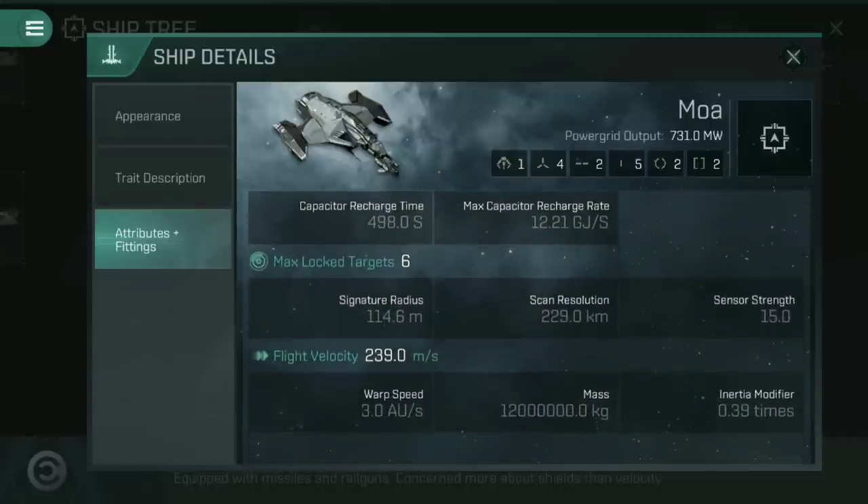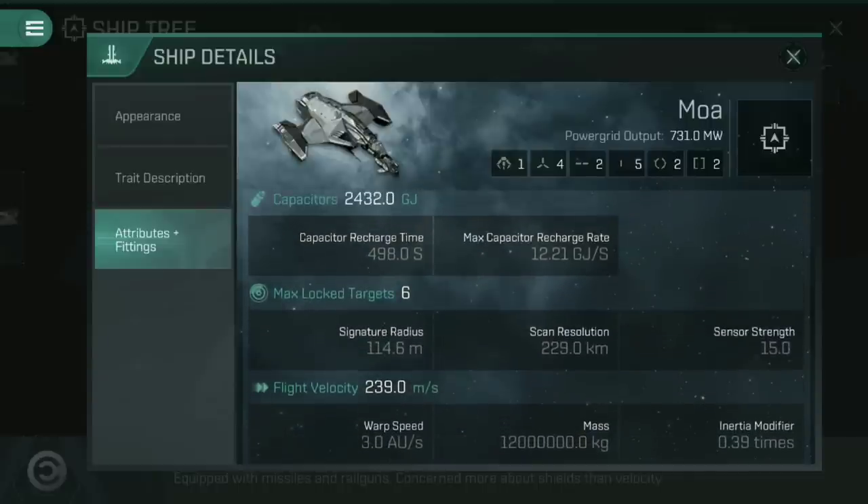Scrolling down a little further, you can see it's got a decent-sized signature radius of 114.6, meaning very few people are going to be missing this any time soon. Low scan resolution means it takes a while to lock on, along with a slow flight velocity of 239 metres per second and a warp speed of 3 — but those are all things you get used to when playing as cruisers. You lock on slowly and move around everywhere fairly slowly too.